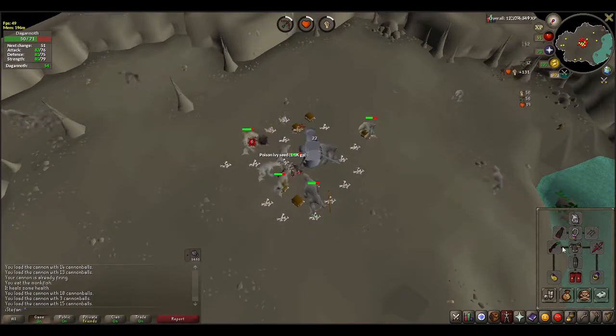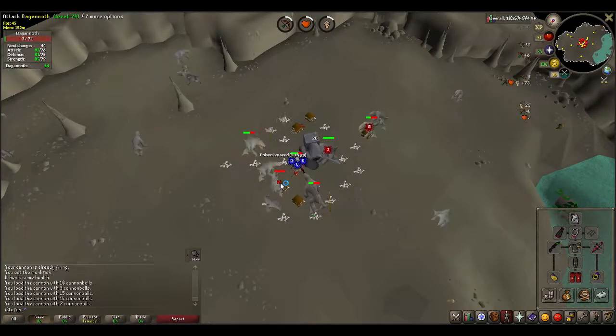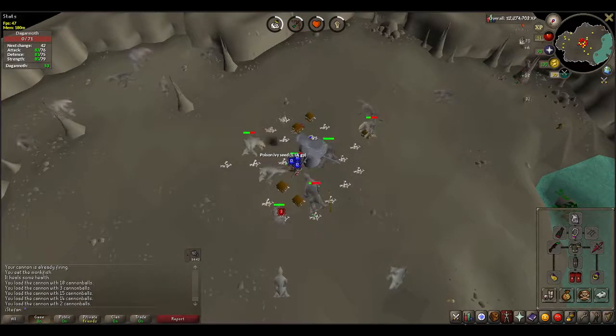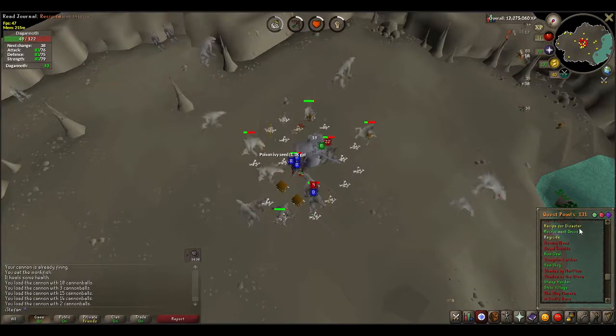Also, since then I made the switch over from an Abyssal Dagger to a Dragon Defender. The next thing I want to do is Recipe for Disaster.